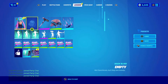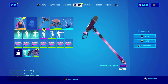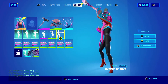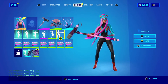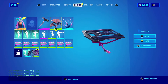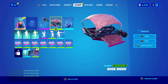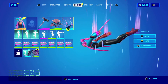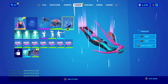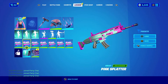This next combo is for all you sweats out there. We have the Box pickaxe — I've seen a lot of sweaty players use this back in the day. Whenever I see someone wearing it they're usually very good. The Rose Rider glider is very nice in pink. The Hyperflight contrail — I love contrails like this, they look so epic. The Pink Spider wrap is blue and pink, which goes with her color scheme very nicely.